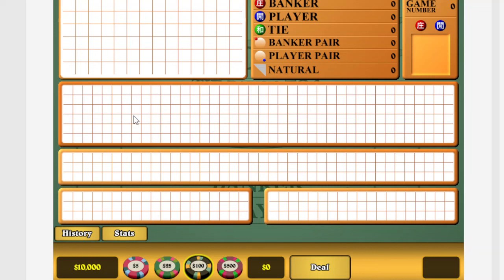Looking here you've got the Big Road, the second graph is the scoreboard, then below that you've got the Big Eye Boy road, underneath that you've got the Small Road, and then to the right you've got the Cockroach Pig road. We've got to wait for about three to four hands before we can lay a bet.